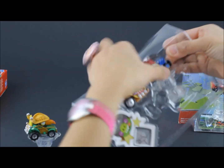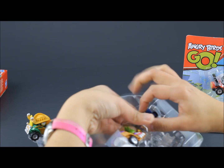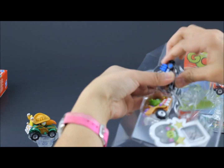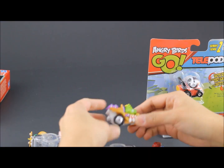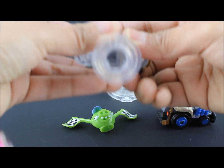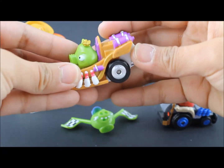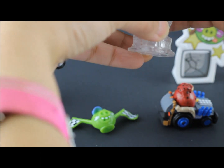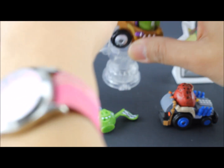And this has extra toys too. See, there's a pig with a checkered flag. And here is Red, the leader of the birds. This package is really hard to get out of — it's really hard to get off. See, there's King Pig. And underneath each Angry Birds Go car is a code that you scan on your tablet. You have to put it on the base first, because under the base there's a magnifying glass to scan the code.